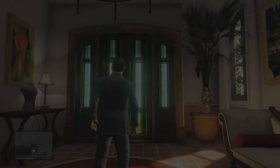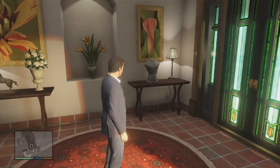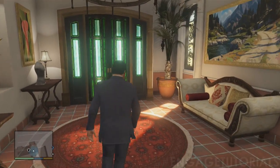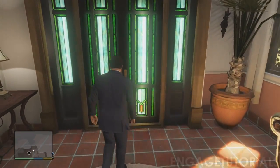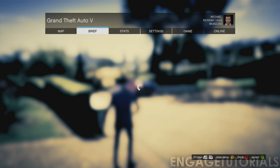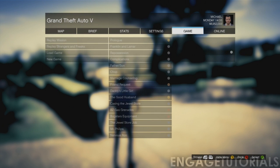Hey, what is going on guys? My name is EngageTutorials and I am back with another glitching tutorial on how to get about 50 million per hour doing this glitch. Now this is a way to sell cars, sell your supercars worth over $50,000 over and over again to make millions very, very fast, faster than the other one. So what you're going to have to do is go to single player and start a new single player game.